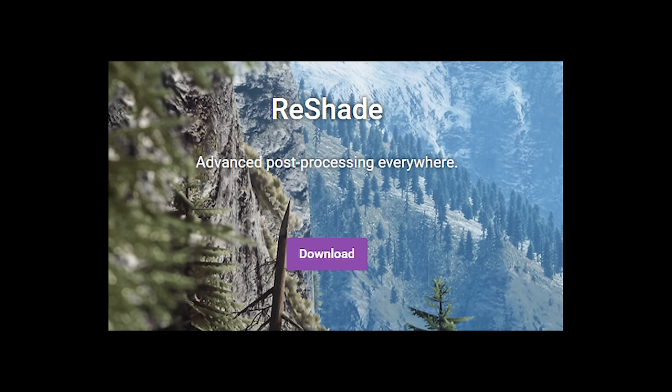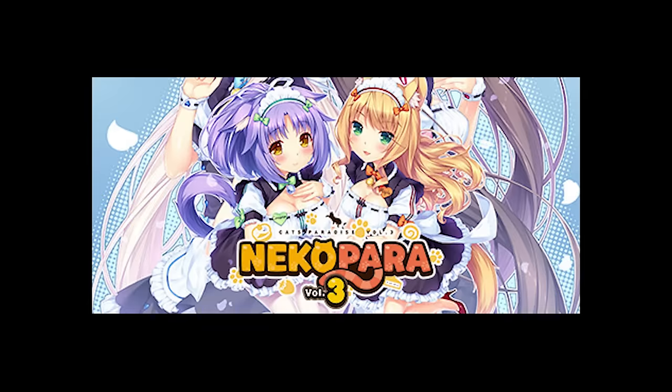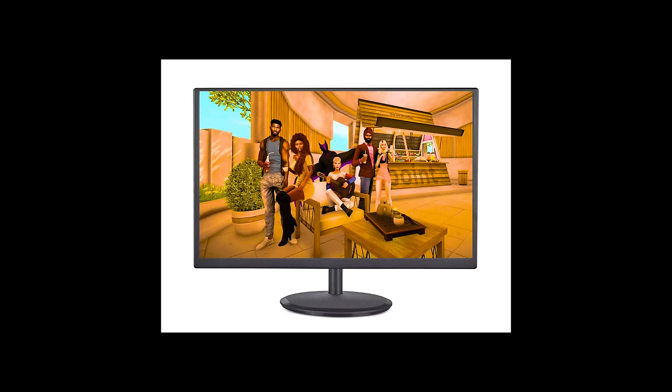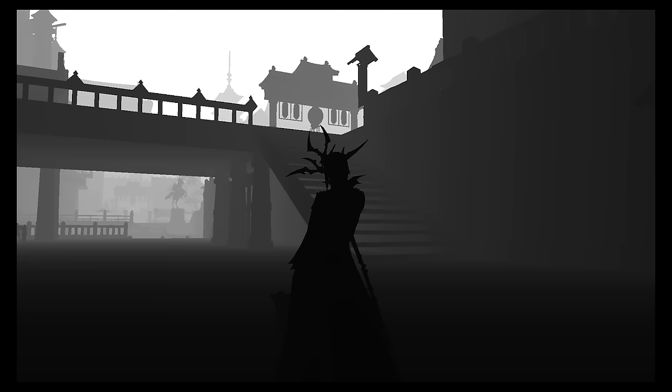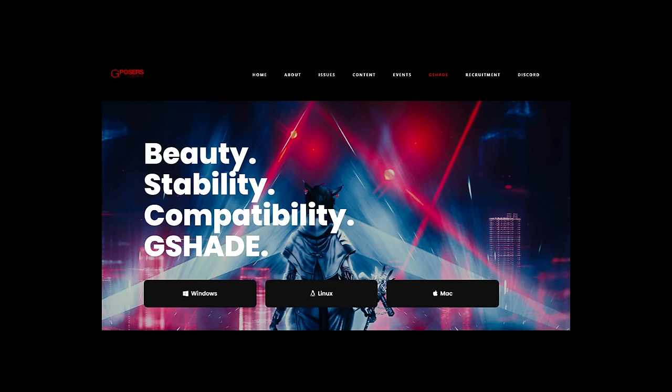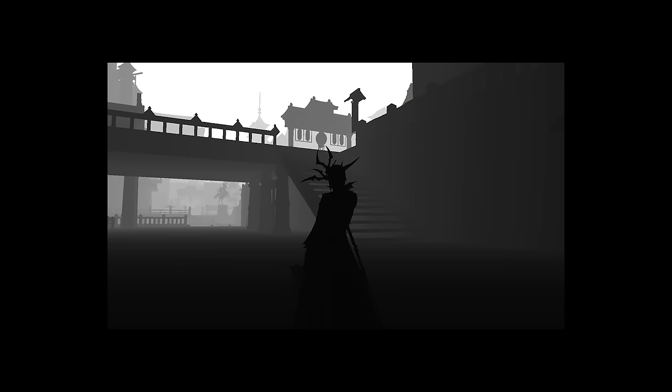Reshade is a generic post-processing injector for games. Reshade works by intercepting all of the graphics API calls that the game makes, then it takes what would be the final render of the game and applies any shaders we want to it before presenting the new image to the screen. Reshade also provides us with the depth information of the scene, which is extremely important for many post-processing effects. For Final Fantasy XIV, we will be using G-Shade, which is a version of Reshade made specifically for Final Fantasy. Vanilla Reshade disables the depth information for any multiplayer game to prevent exploitation, but G-Shade doesn't do this, which is very useful since otherwise this video would not be nearly as cool.